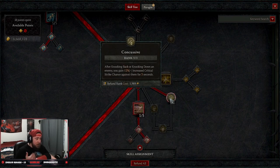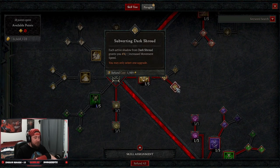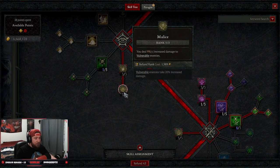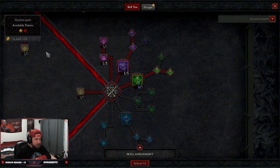Next we've got three points maxing out Weapon Mastery for more crit strike damage, three points into Concussive — because when we knock back or knock down enemies we get more crit damage — then down to Dark Shroud into Subverting Dark Shroud for increased movement speed.